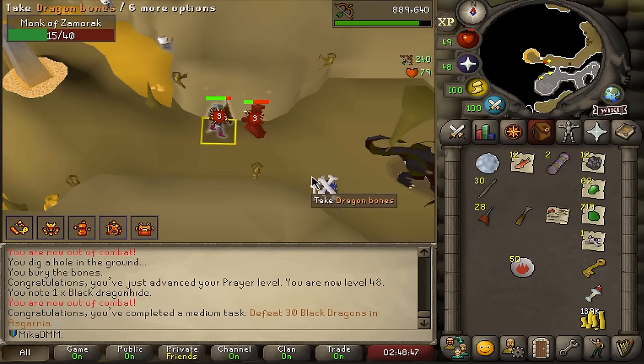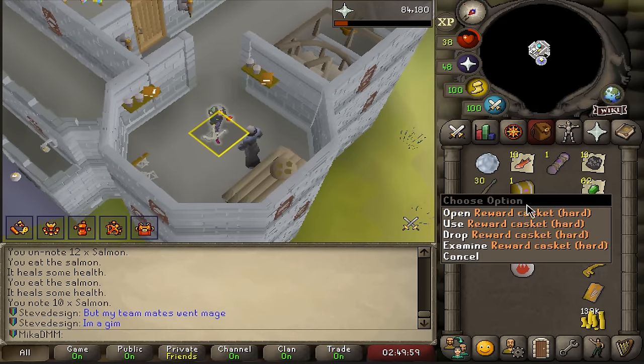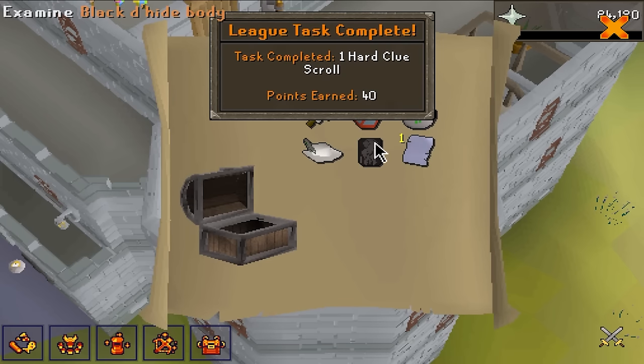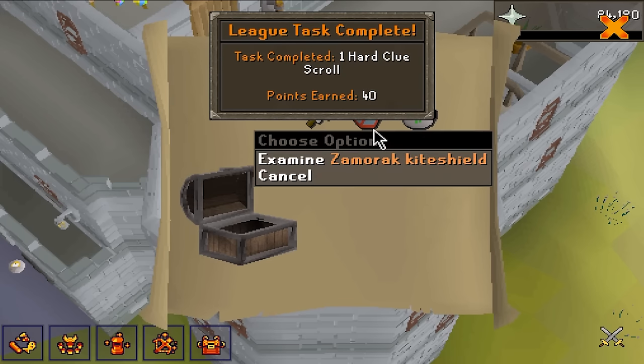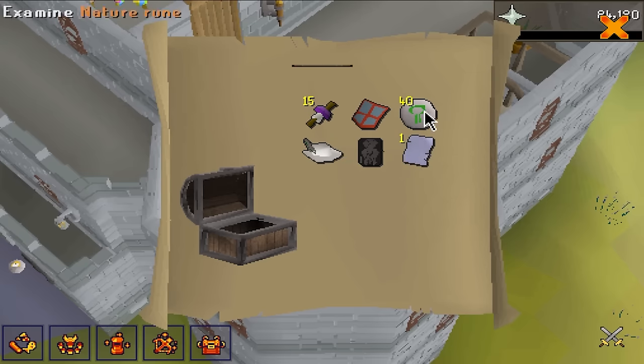However, two hard clue scrolls — let's see if we get something good. Wait, that was a one-step hard clue — what?! Oh, it's beautiful! Black Dragonhide body — that's a huge upgrade! Zammy shield, White Cavalier as well. That is good.